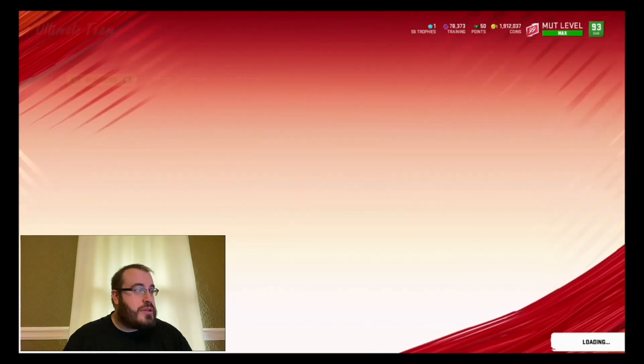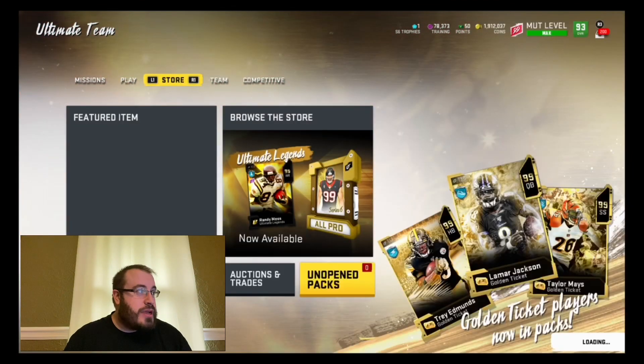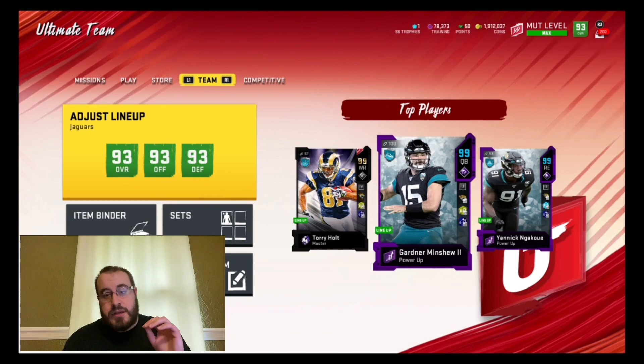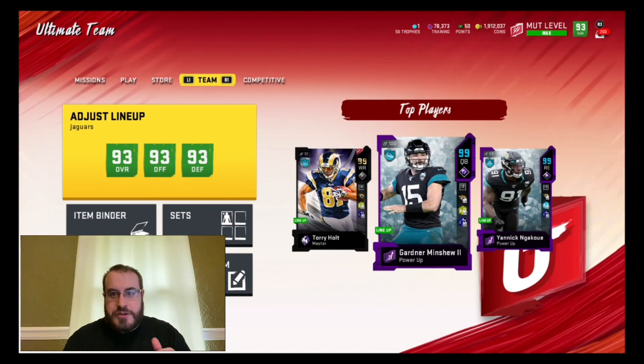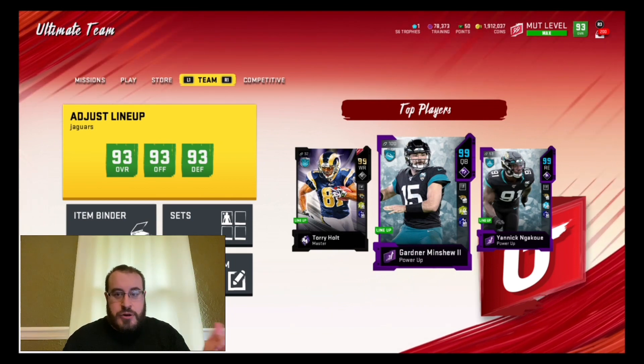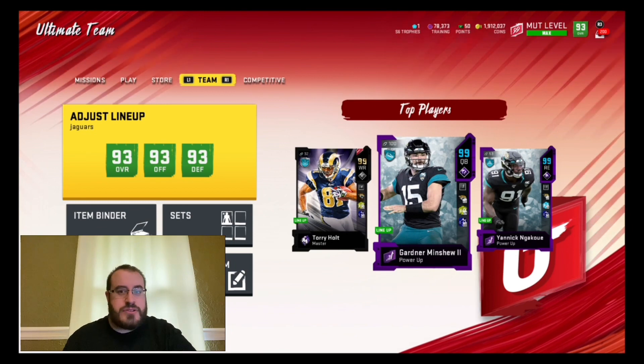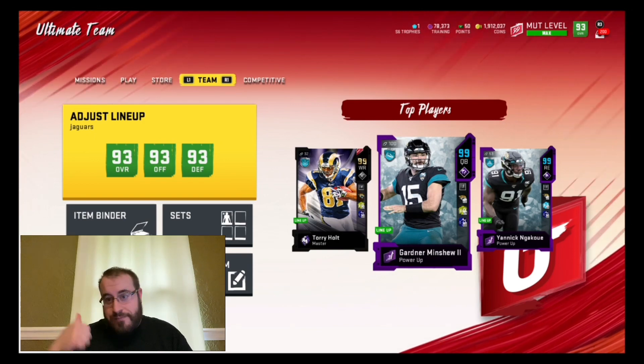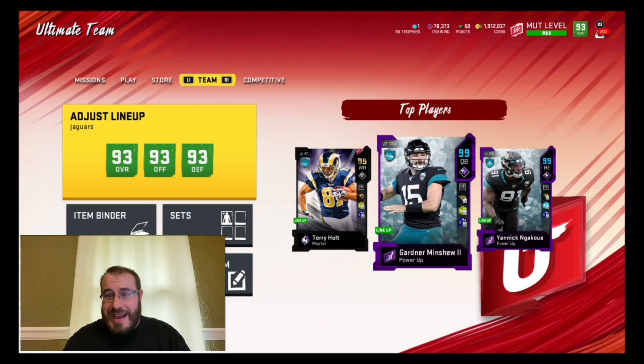I'm going to show you what he looks like on the squad, because we actually did an adjustment to our lineup. We had to switch around our wide receivers since Chenault is a wide receiver, so that had to be adjusted a lot. A couple players had to be moved — one had to hit the curb.